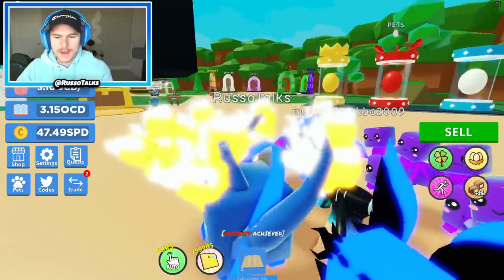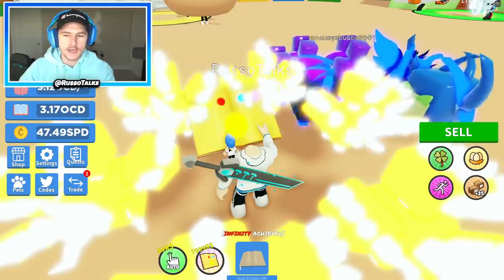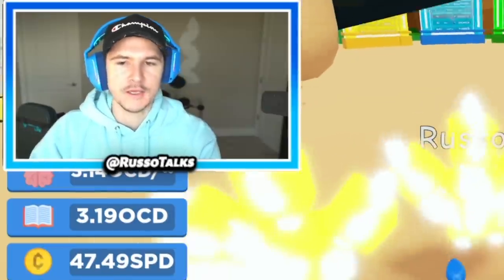Last time in Book Simulator, we spent 8,000 Robux to get the Infinity Book and read as fast as Thanos himself, giving us insane, immense intelligence and IQ.